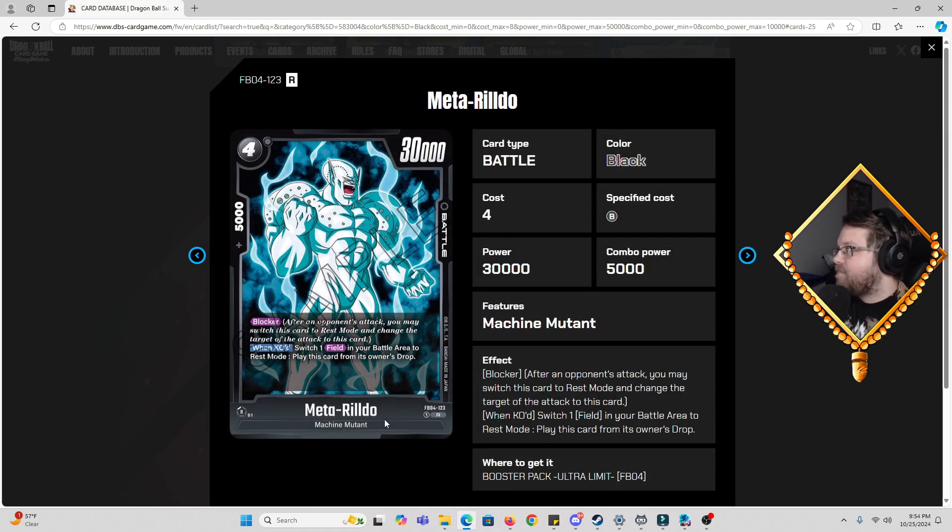Then we have Meta Rildo, four cost, 30k power, 5k combo, Blocker. When KO'd: switch one field in your battle area to rest mode and then play this card from its owner's drop — so he essentially can't die. He's basically a better version of Meta Cooler, which is neat. The fact that he just can't die once per turn is really cool. It's kind of like a pseudo-evolve too with the three-cost Rildo: you swing with the three-cost, combo him off board as a Machine Mutant, then play this guy out of hand. I kind of like that.